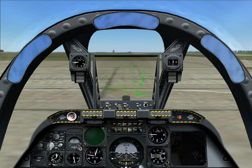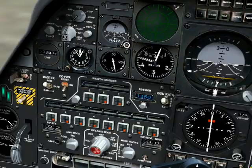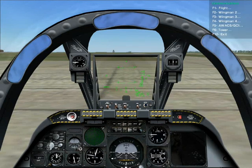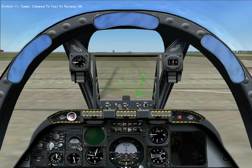We're almost ready to get going. Our engines are fully spooled up with the wingtip lights on. We'll set the flaps to the take-off position by pressing the F key once. A quick check of the flap gauge indicates 15 degrees of flaps, which is the take-off position. We'll need to get taxi clearance from the tower. Tap the backslash key on an American keyboard, or the hash key on a UK keyboard, to bring up the comms menu, then F6 for tower, and F1 to request taxi to runway. Clearance is given to runway 3-6.